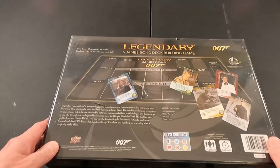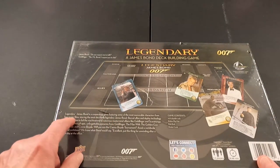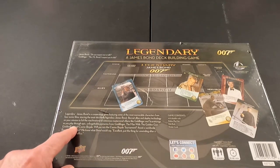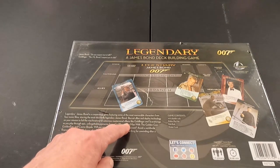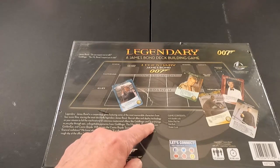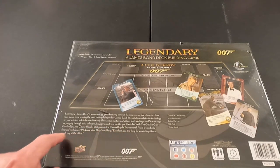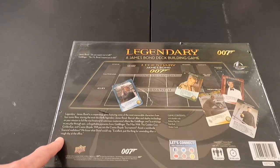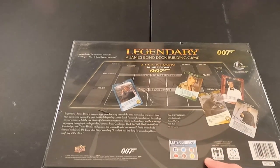Legendary James Bond is a cooperative game featuring some of the most memorable characters from four iconic films starring James Bond. Recruit allies and deploy technology on your mission to foil the machinations of notorious mastermind villains like Goldfinger and Scaramanga, as you play through epic unforgettable scenarios from Goldfinger, The Man with the Golden Gun, GoldenEye, and Casino Royale. Will you win the Casino Royale tournament? Avoid a worldwide financial meltdown? We know what Bond would say — excellent, just the thing for unwinding after a rough day at the office.